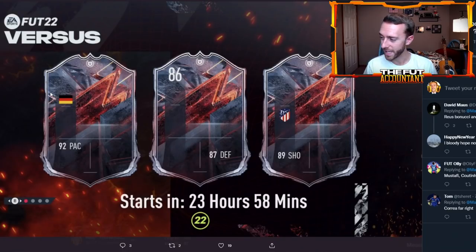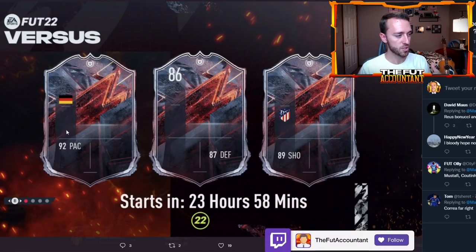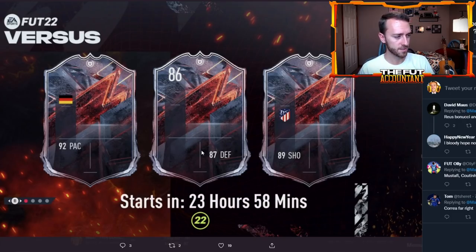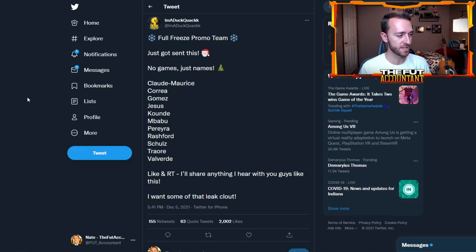Now let's talk about the loading screen - what cards are we getting today in packs? From the leaks earlier this week that seemed spot on: going from left to right, Nico Scholz is a leaked card, his 86-rated one with 87 defense. We're not entirely sure but my guess is it's Koundé or Joe Gomez because those are both going to be in packs today. Then there's Angel Correa with 89 shooting. The promo cards we'll see are: Claude Makelele, Correa, Gomez, Gabriel Jesus, Koundé, and Babu.